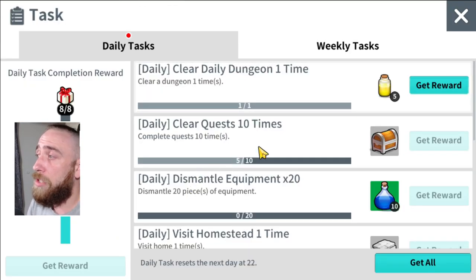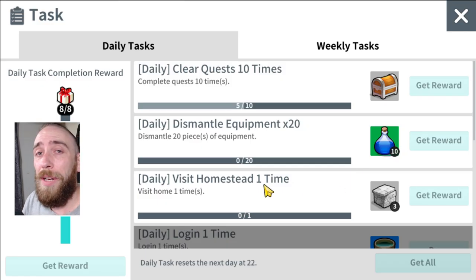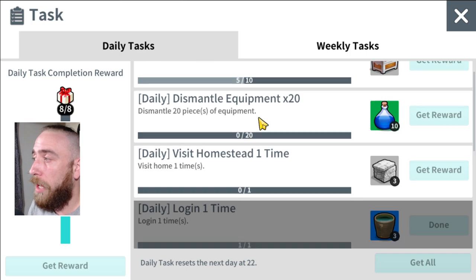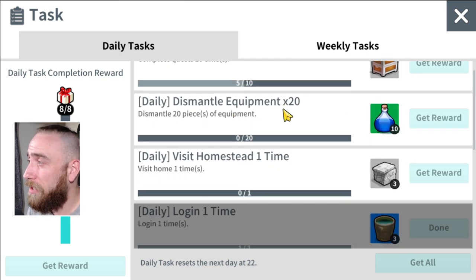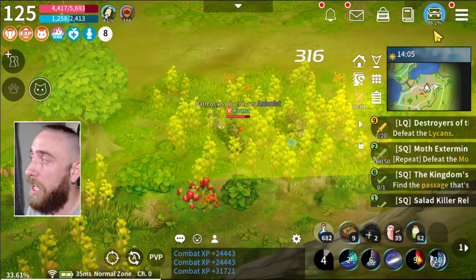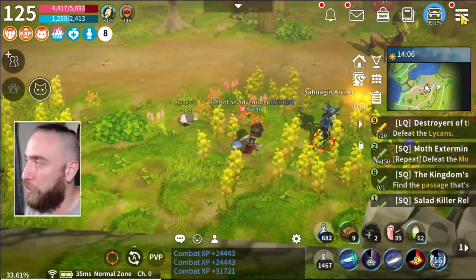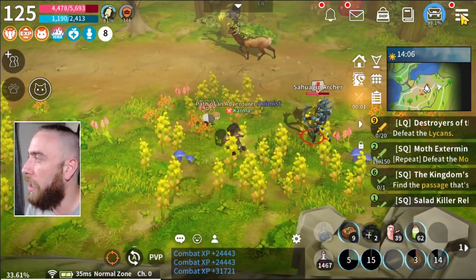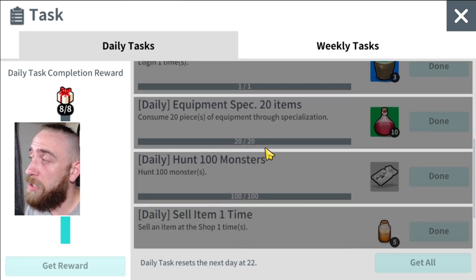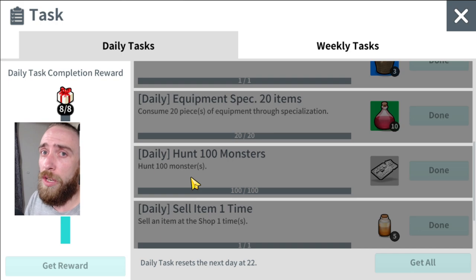Lastly, we have the daily tasks. These give you various items and potions. The tasks are always the same: complete 10 quests, dismantle 20 pieces of equipment, visit your home one time, log in one time, consume 20 pieces of equipment through specializations, kill 100 monsters, sell an item in a shop one time, and clear a dungeon one time. I'll be doing full guides on upgrading your gear and skills — those are coming very soon.